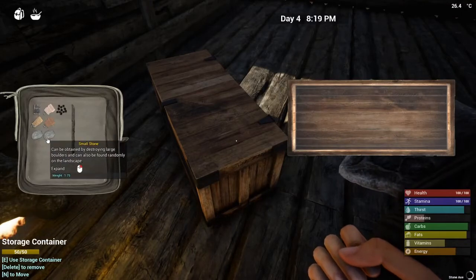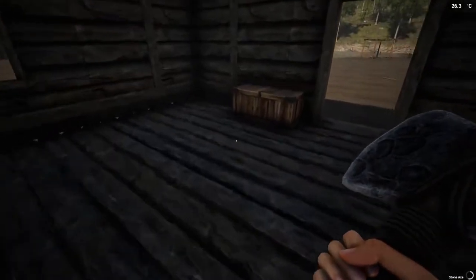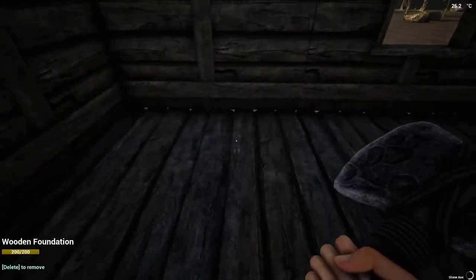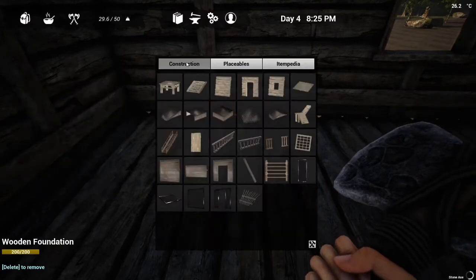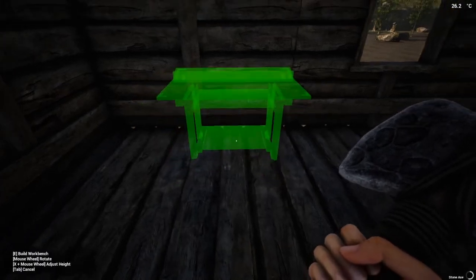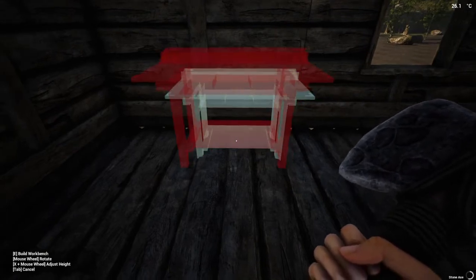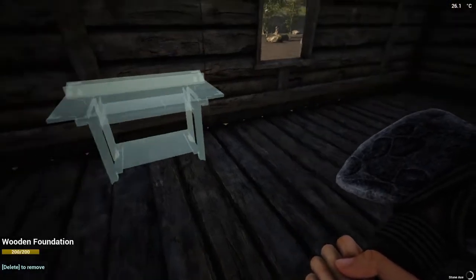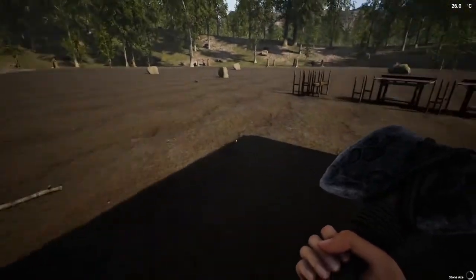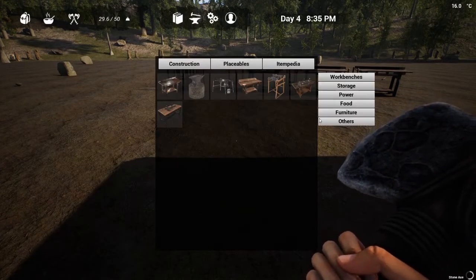So I'm going to have to go out and chop down some more rocks. But with the iron bars, the first thing I will put in will be — under placeables — the workbench, because I'll need that to make rope and other goodies. And I also want the iron cart, so let's put that down — that's under placeables, other — let's get this log cart going.